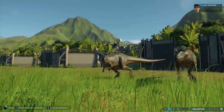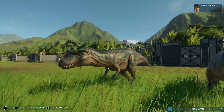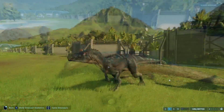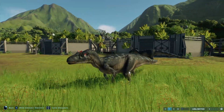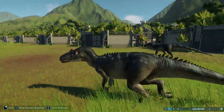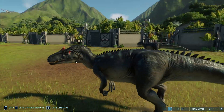Next up we have Albertosaurus with Svalbard and Papurana. I just really like the way the pattern kind of pops on this skin — it looks really nice. Next up we have Allosaurus with Svalbard and Polchrana. This pick was tough, but similar to the Albertosaurus I just like the way the pattern kind of flares, especially around the eyes. It just looks really nice.